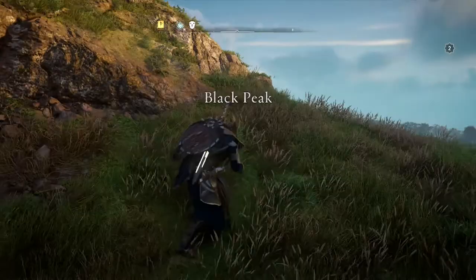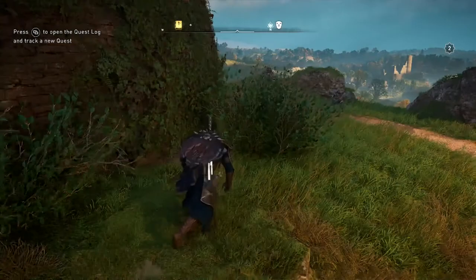From the vantage point there, we're going to jump down and then head back up so that we can actually enter inside of this tower, and inside the tower we're going to find a bunch of breakable pots.